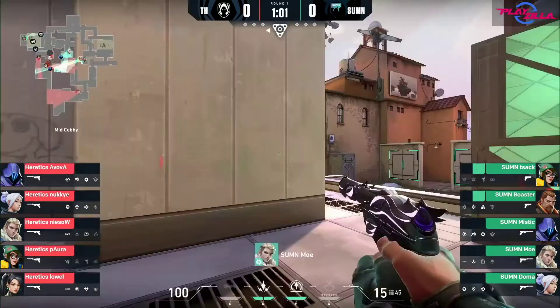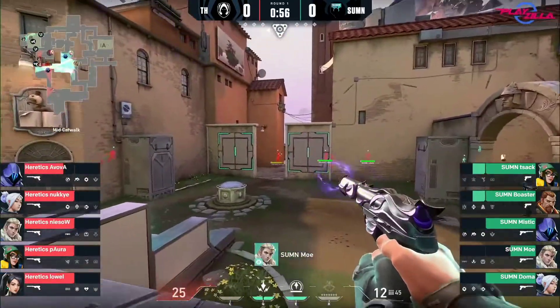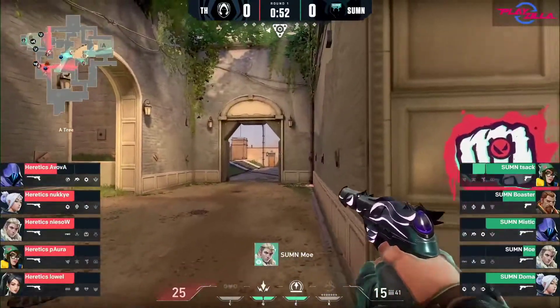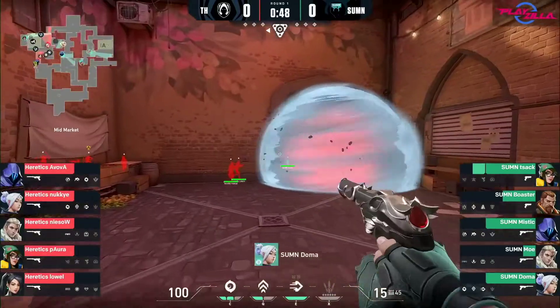Summon's not really poised to try and take any map control outside. Just controlling that mid lane, really giving up A and holding onto short. A little bit of a lean towards B now — you can see four members with Niso rotating through the spawn. The short push looks like it's been considered at least by the attacking side of Heretics. They did play quite patient towards B, but now the burst is happening.